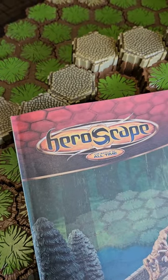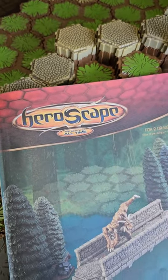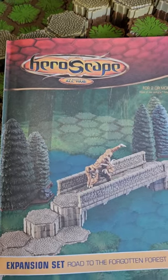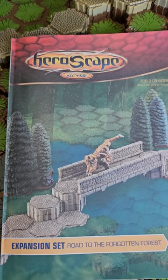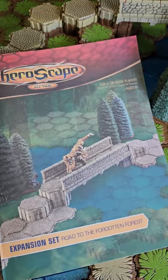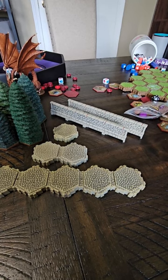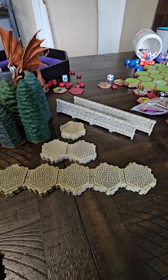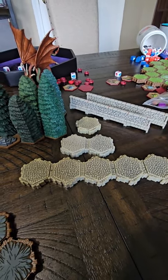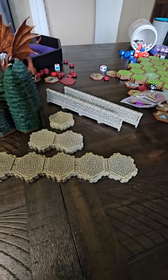As stated in other videos, HeroScape was a game that started in 2004, was produced until 2010, and is on a hiatus until Renegade Game Studios picks it up and re-releases it in 2024. In addition to figures and master set expansions, there were also terrain expansions like this one, The Road to the Forgotten Forest. It added some new rules and new expansion possibilities to the game and the maps. Let's go over the rules and explain how to use these in your HeroScape game.